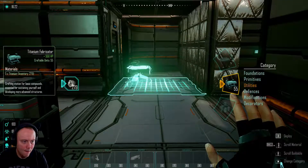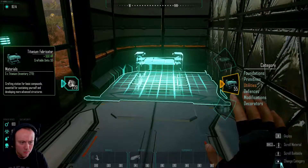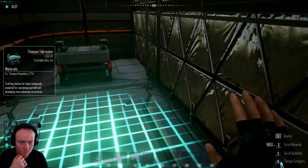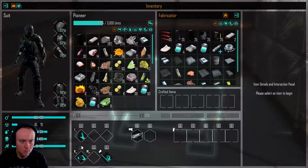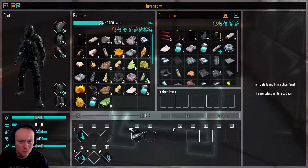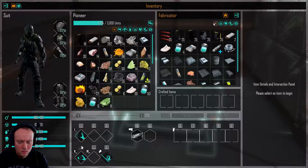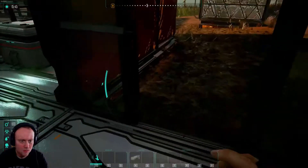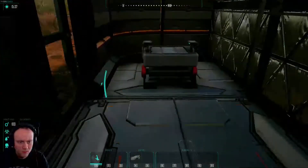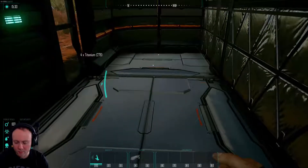Medical station. Fabricator - I don't know if this - no, that's not what we've got, is it? Right, let's bang that there. Deploy. Boom. Right, so that is pointless. What's the difference between that and that? They're exactly the same, aren't they? Crafting station - crafting station. Right, so we'll get rid of that. No need for that, what a waste of time.